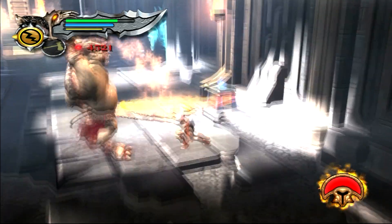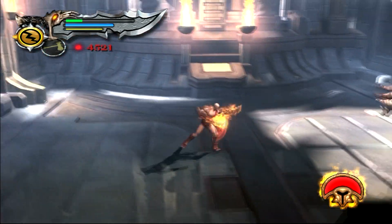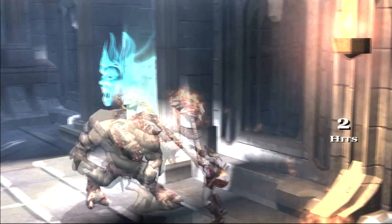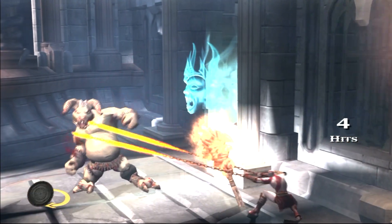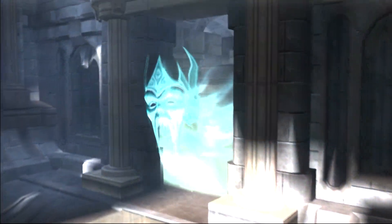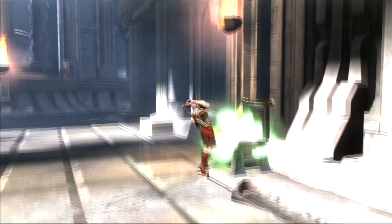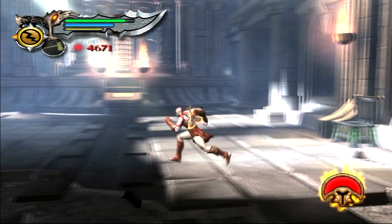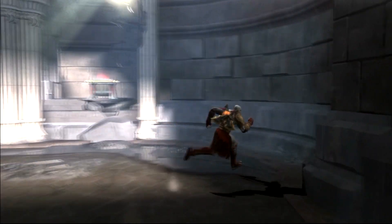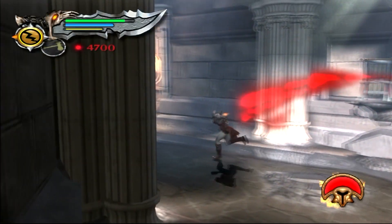That attack right there is the unblockable attack that you just have to get away from. I'm taking advantage of the fact that, similar to God of War Ascension and most other God of War games, if you get an enemy off camera, then they will stop trying to attack and aggro you. So it's a good idea to get an enemy off camera to cancel whatever weird attack they're doing that you can't really anticipate — giving you a few precious seconds to rest up and cool off.